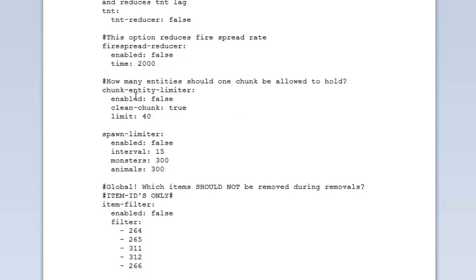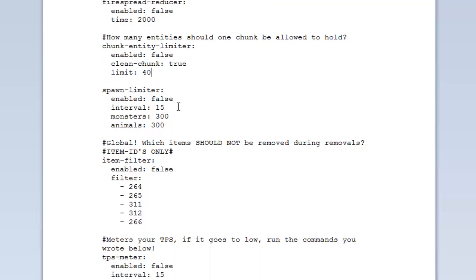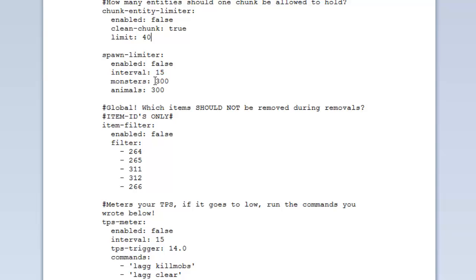The 'chunk entity limiter' will limit how many entities one chunk can hold. It's false by default — set to true and then configure the max number of entities per chunk. The 'spawn limiter' sets max limits for monster and animal spawns. Set it false or true and configure the interval — how often ClearLag checks for overspawning. If it's over 300 monsters, for example, it will reduce them.